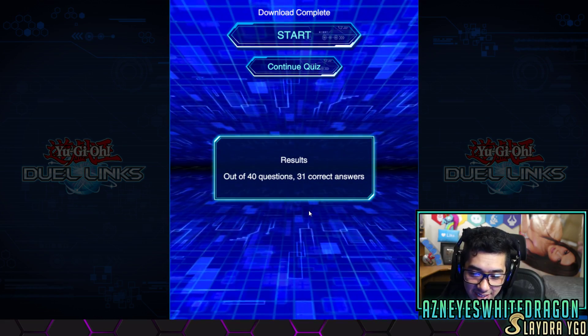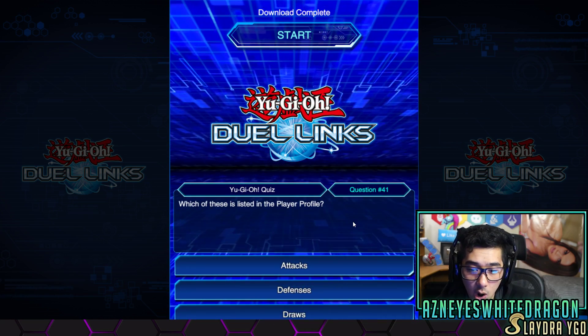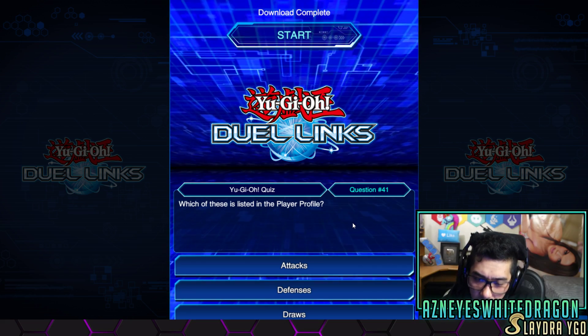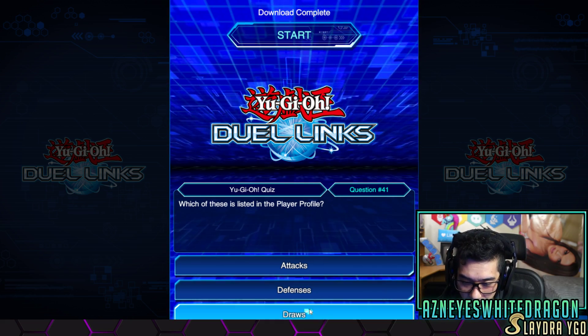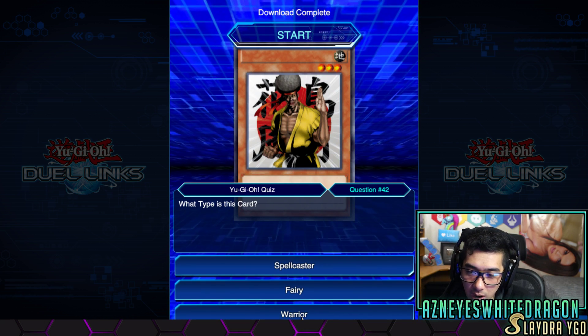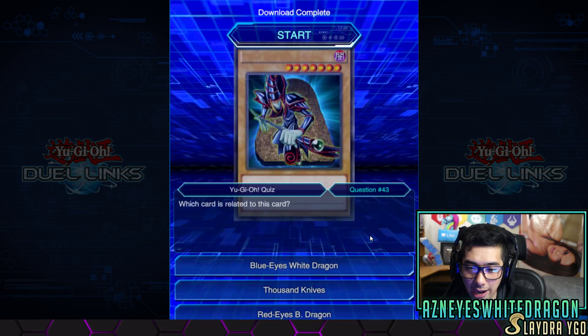Okay, we're still not doing bad. Three, four, seven — I'll continue. All right, which of these is listed in the player profile? Player profile? Attacks, defenses, draws? I have no idea. What type of card is this? Oh, that's — what is his name? Black Karate Man. Isn't that the name? Not even kidding — I think his name is like Black Karate Man.